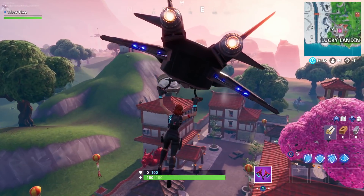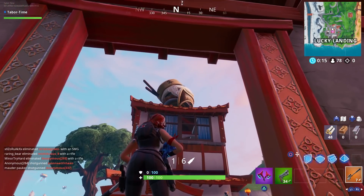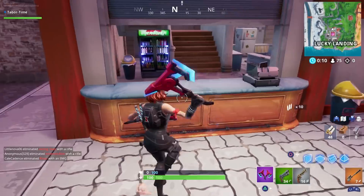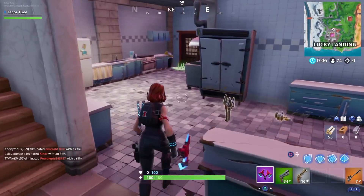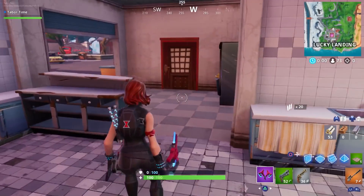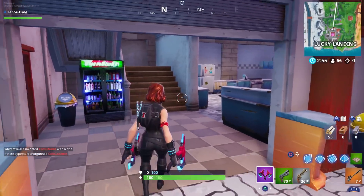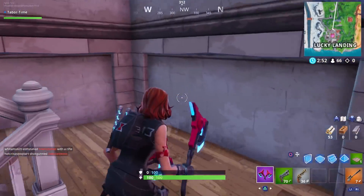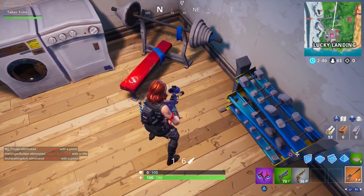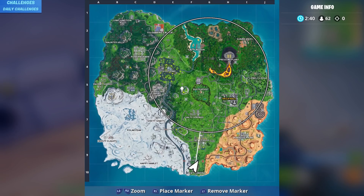That is our intended destination — Mr. Bao Brothers, the spinning dumpling in Lucky Landing. This is the house we want to go to. Just a heads up: for whatever reason these hidden fortbytes do not appear until Sunday. The challenges come out on Thursday, but the actual hidden fortbyte will appear on Sunday. I'm showing you this spot early — it's not actually here yet, it will be out in three days. You come into the Bao Brothers restaurant, go up one flight of stairs, up a second, and you'll see a little workout station.